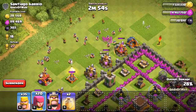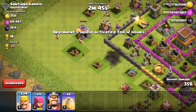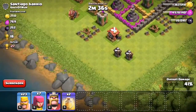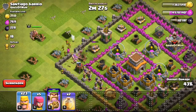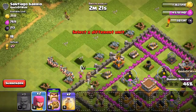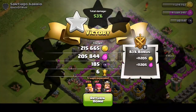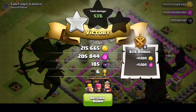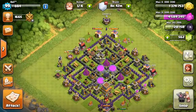I deployed what I said — barbarians first as distraction, then archers to take out defenses. I don't know if we'll get the star on this, but if you're really going for loot you should be able to. We can go in right here and drop all our stuff, and boom. That was two raids and I found that's 215,000 gold and 205,000 elixir, so in total it's like 420,000 plus a little bit of dark elixir. We got the trophy, got the dub, so that's perfect.